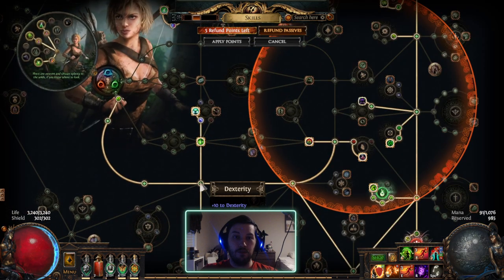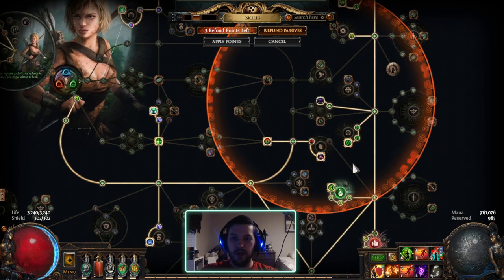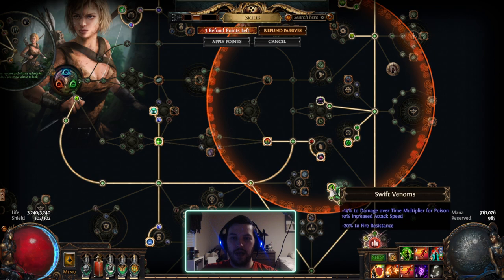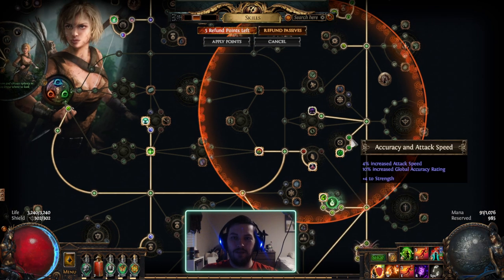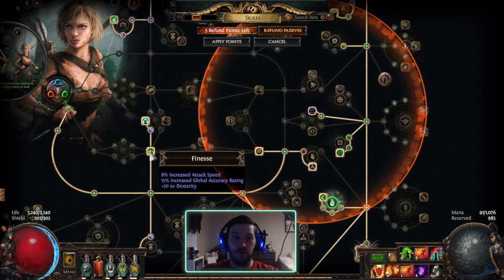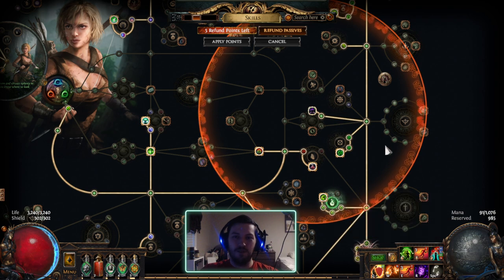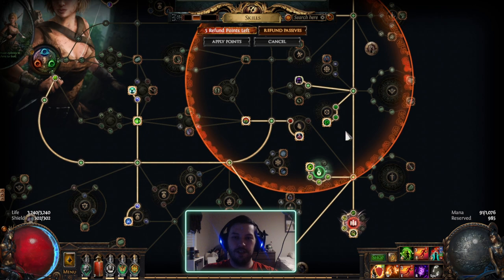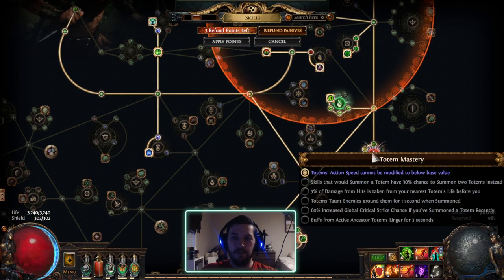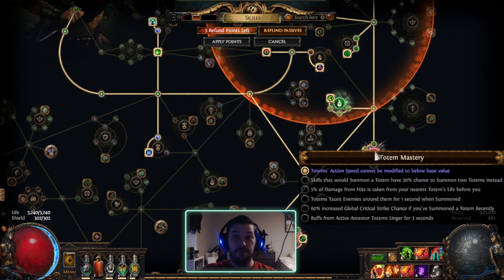For the skill tree: I leveled Poisonous Concoction, came down here, got Primal Spirit, ran through, grabbed Acuity and Swift Venoms — both giving a very significant amount of attack speed. Having 14% from Acuity and 18% from Swift Venoms gave me 32% attack speed plus the additional node, so around 40% attack speed by Act 2, making Poisonous Concoction leveling very easy. I also have Watchtowers with the Totem Mastery making my totem's action speed unable to be modified below base value — so Chills and Temp Chains won't slow down my DPS, and they can't be frozen.